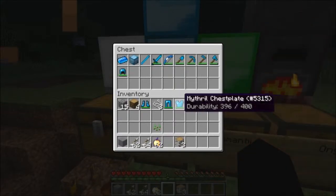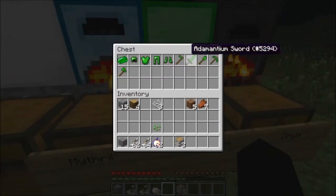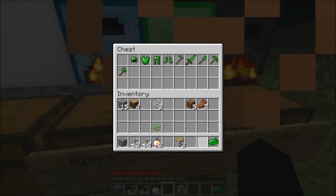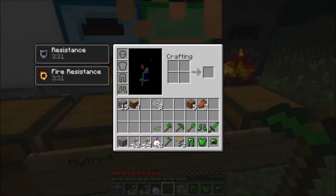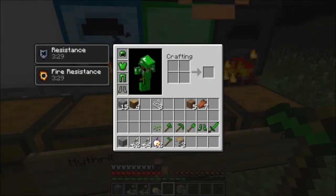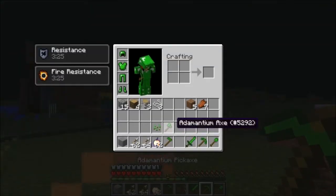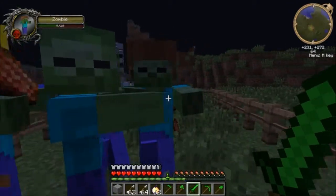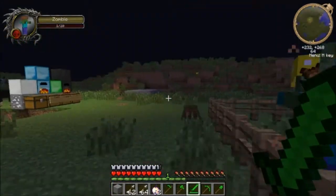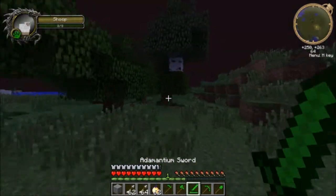So let's get on to the next ore which is adamantium. It's just armor and tools, nothing else. The armor is half a heart away from diamond - that means it has to be pretty good. Let's test it on the zombie with the leather helmet. It does four hearts of damage, which is as good as a diamond sword.